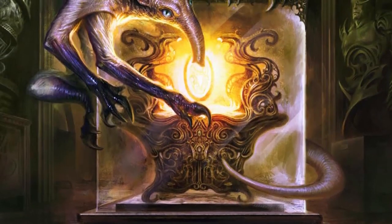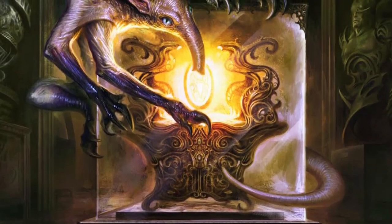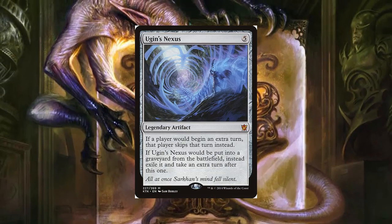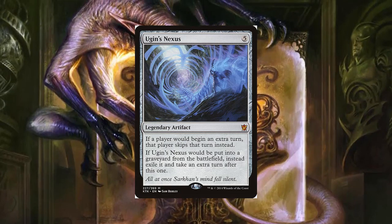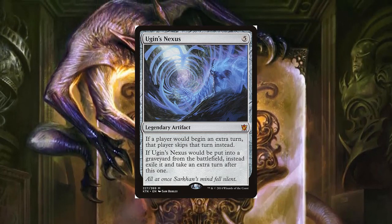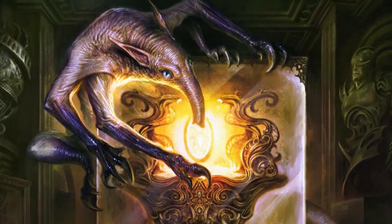We can also generate a lot of, or even infinite, turns using — no, not that Nexus — Ugin's Nexus, and a variety of other cards and combos. Either way, it is another way to close out the game if it goes too long, or if our fair creature beatdown plan becomes obsolete.